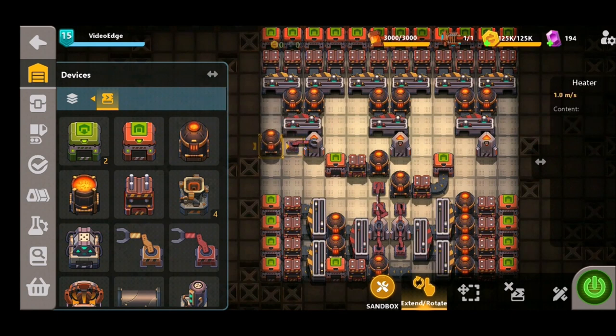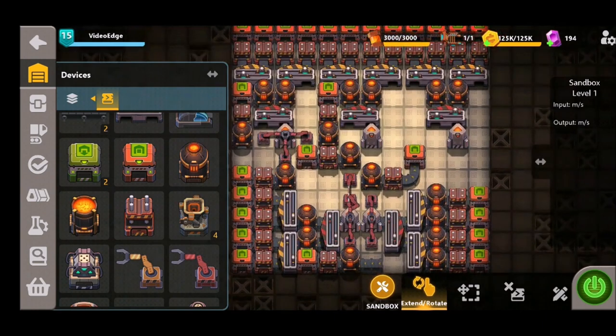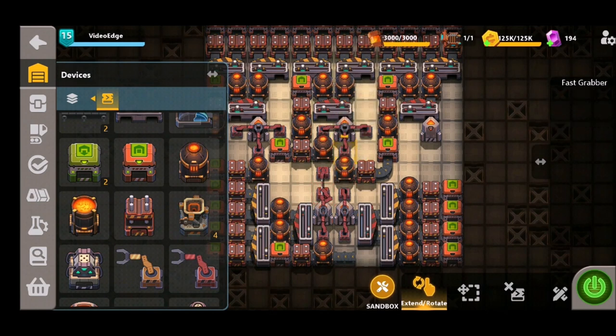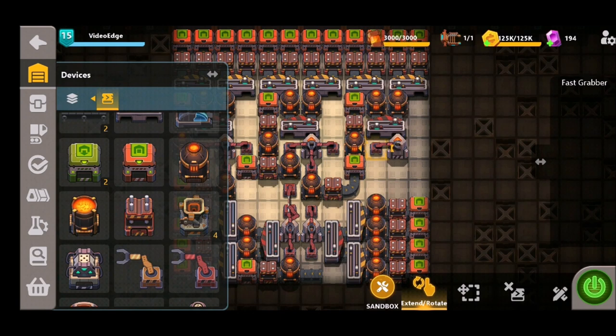Moving on to the top three synthesizers - starting with the left hand side, we place a grabber straight into the heater, press, and exporter. Just below we put the exact same setup: heater, press, exporter. There's a bit of room on the right hand side too, so we add another heater, press, and exporter there. For the middle synthesizer, we add a grabber feeding into the already placed heater, press, and exporter, increasing output further. We can also add one on the right hand side and connect the fast grabber at the bottom - giving three outputs from that middle synthesizer.